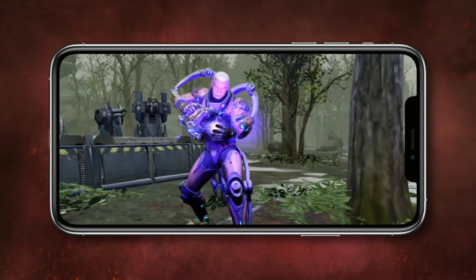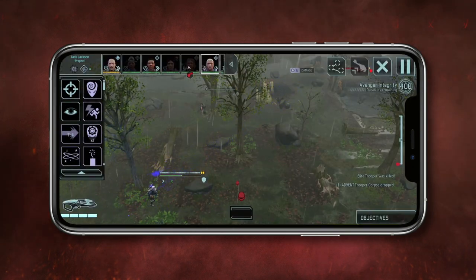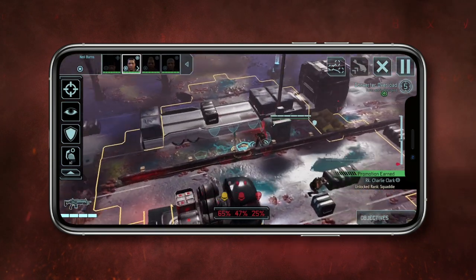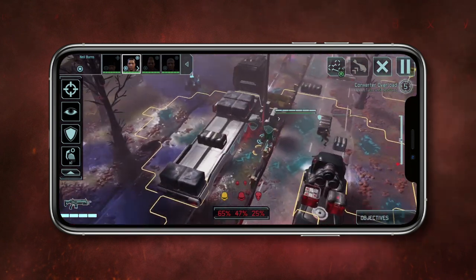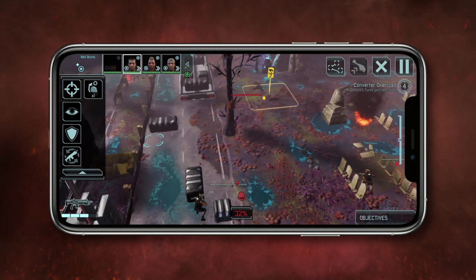Down on the ground, command a squad in turn-based combat missions with a near-infinite combination of objectives and procedurally generated maps. Combat controls have been fully redesigned for mobile devices. Use pinch, drag, push and twist gestures to scout the battlefield, and the intuitive touchscreen command interface to issue orders.